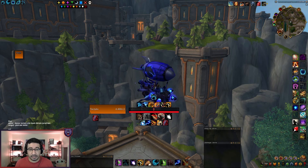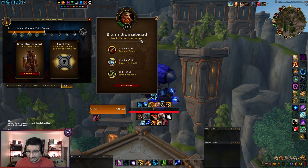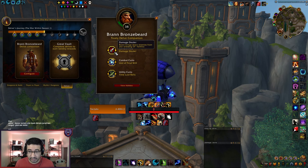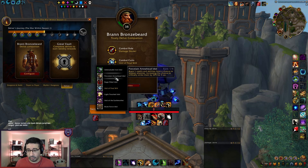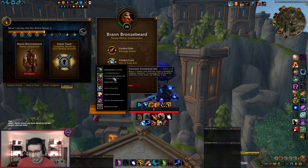To start, let's talk a bit about Bran because he is of course 50% of your group in this Delve. It does still count as a solo achievement if you're running with Bran. As a tank player this was my Bran setup: I had him as a damage dealer, which also allows him to interrupt things. For the Combat Curio I put Idol of Final Will. As a tank player I'm not doing a ton of damage on my own, so potentially if you're a DPS player you'd want to use the Porcelain Arrowhead, especially if you have it at a higher rank.